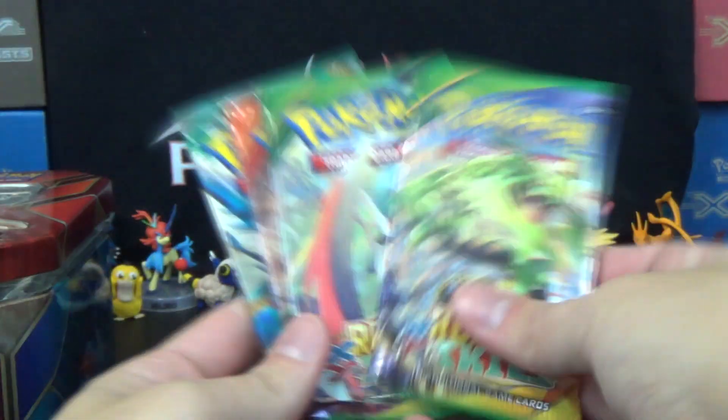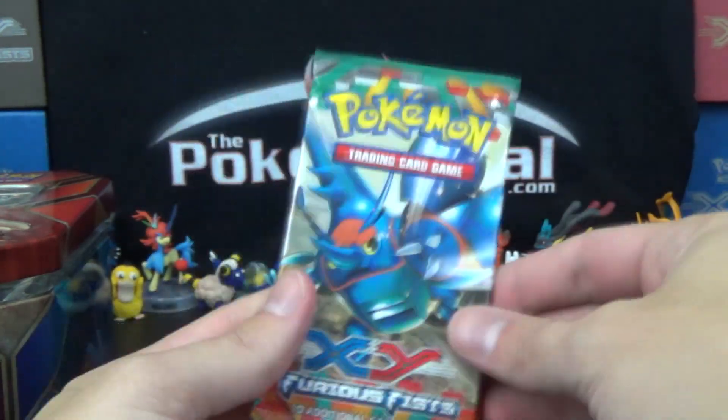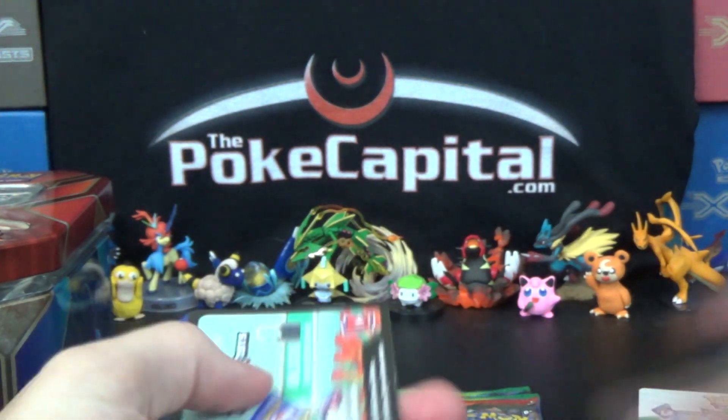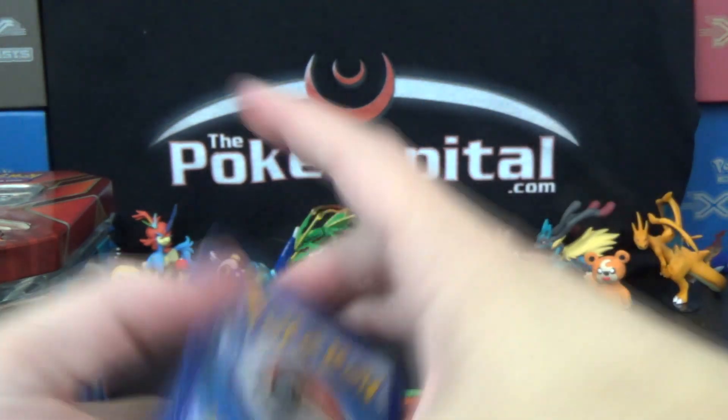So we'll make do. We got two packs of Roaring Skies, one pack of Primal Clash, and one pack of Furious Fists. So let's see how that goes. Perhaps the fact that Blaziken has an attack called Fist of Focus is a good sign that this pack will have something good — we'll see.